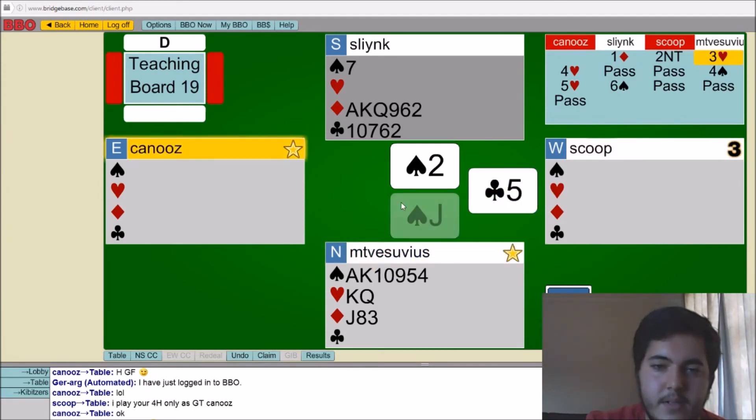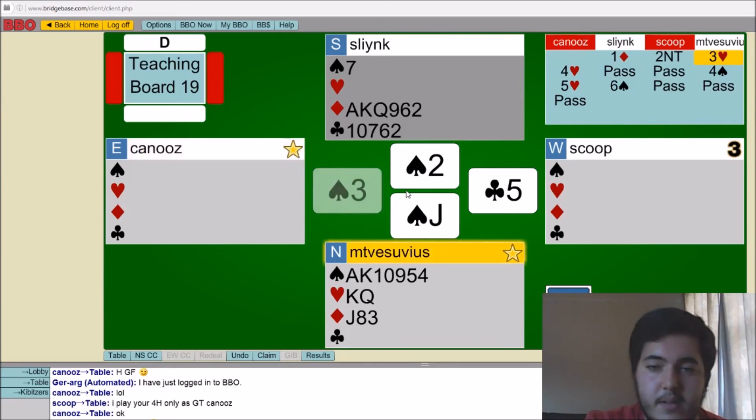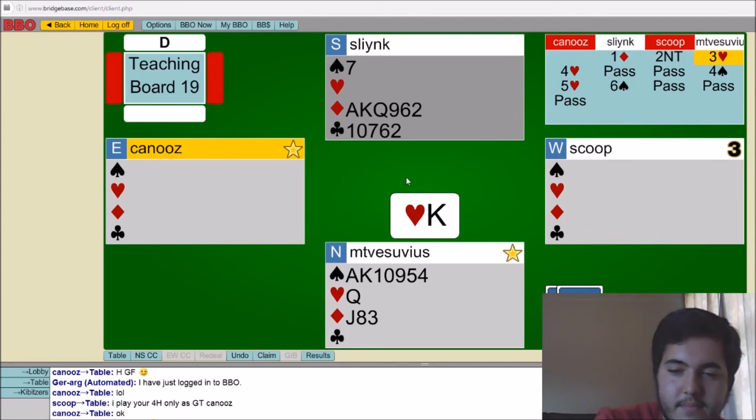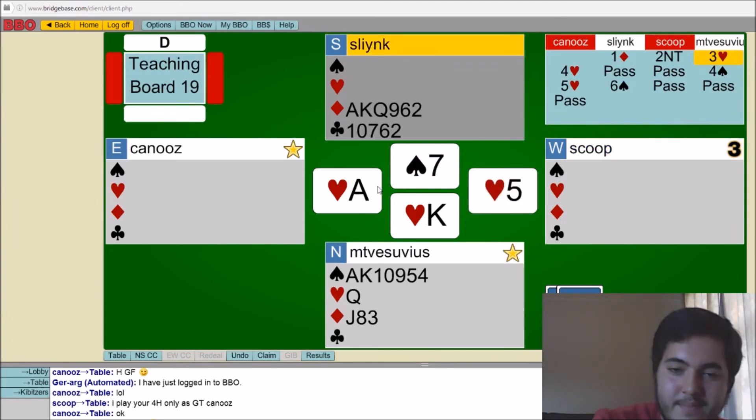Righty does not have a spade, so we'll see if east is willing to win the queen of spades. He did not win it — that's to be expected. At this point we need a little help. We're not going to be able to force out that trump loser in time, which means we either need the ace of hearts onside. We'll try that now and see if we can get him to cover. Well, that'll do — that at least solves our problem of the heart loser.